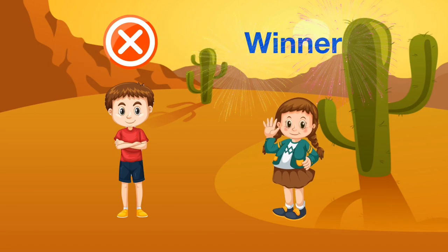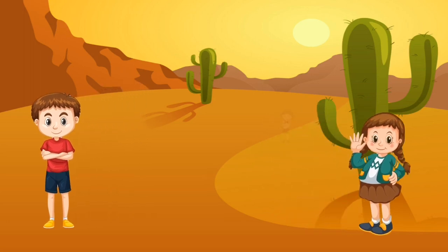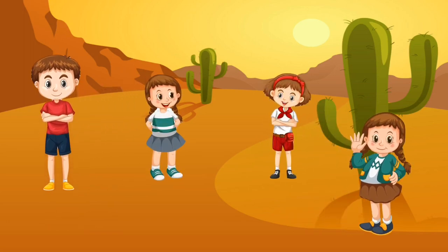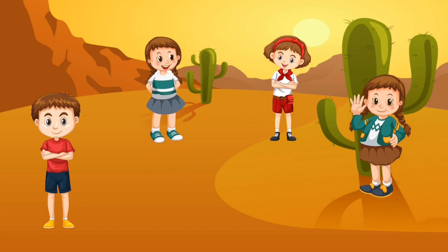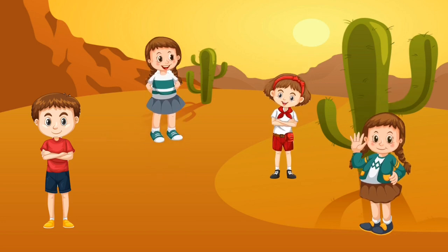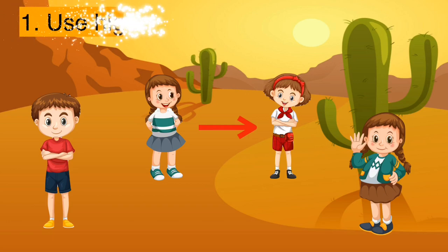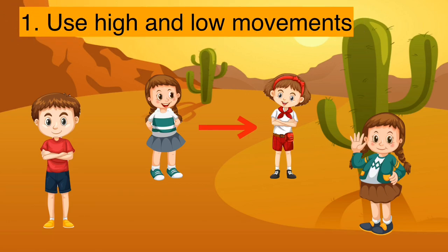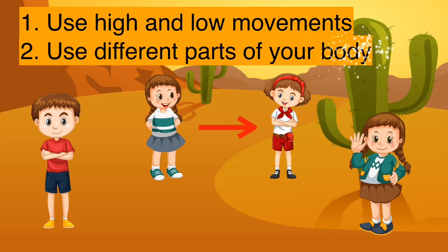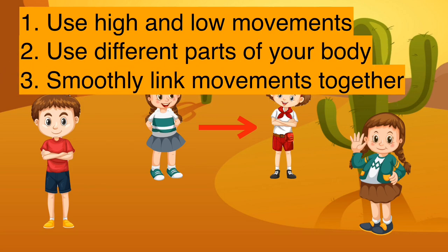When the sequence is broken, simply play again from a fresh start. You can even play this in small groups or as a whole class. We allow children to explore using their body by asking them to use high and low movements, using different parts of the body such as arms, legs, tummy and head, and to link those movements smoothly together when copying the sequence.